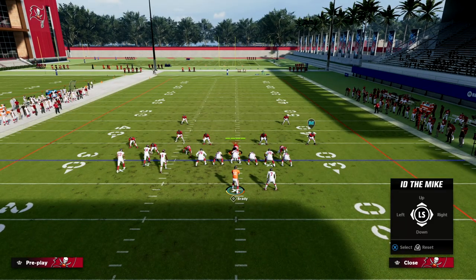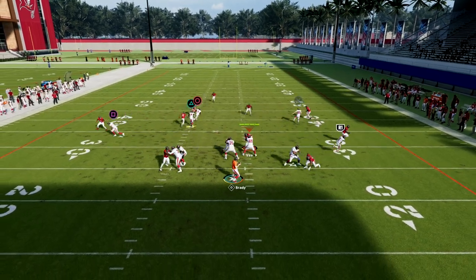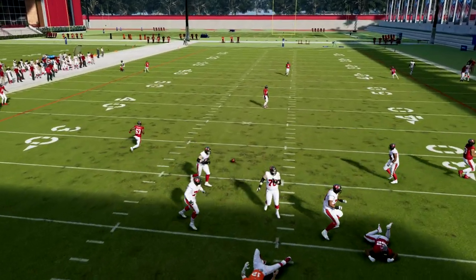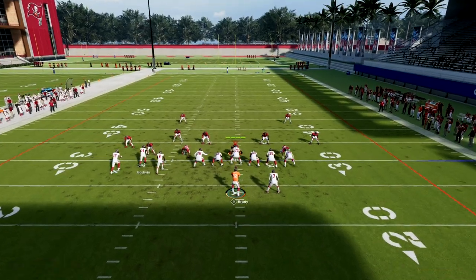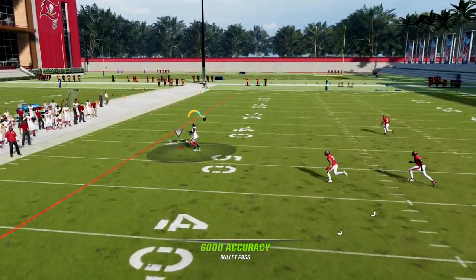Every route on this play will beat man with the exception of the running back. If you want, you can put the running back on an out route — that's a simple adjustment. But the one route I want to zero in on is the corner route, which is a really good man beater.